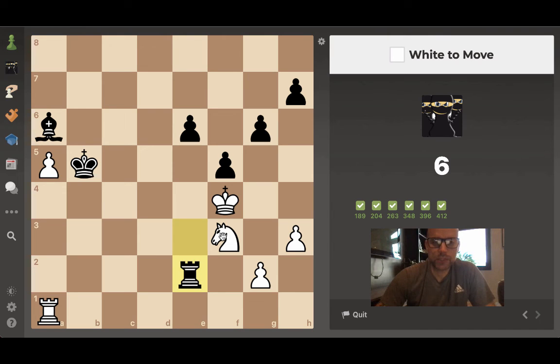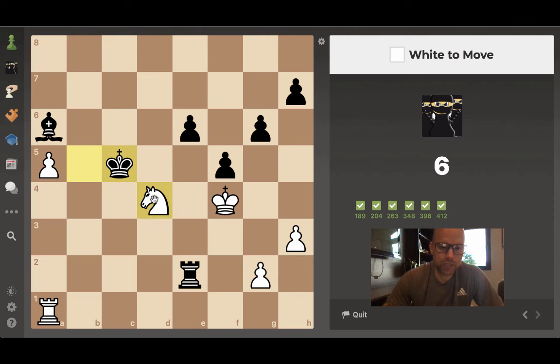White to move — there's a nice fork here. Getting used to seeing pieces on the same diagonal is important; if the rook were here there'd be no way to fork. After the fork I take his rook, his bishop can take my rook, but then we just push our pawn for promotion or he gives up his bishop for our pawn — a winning endgame for us.